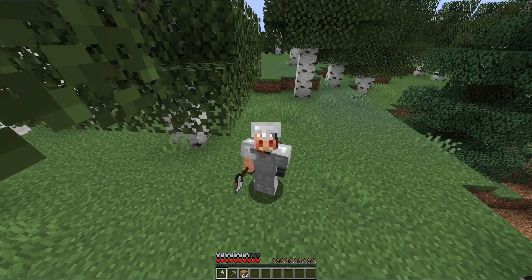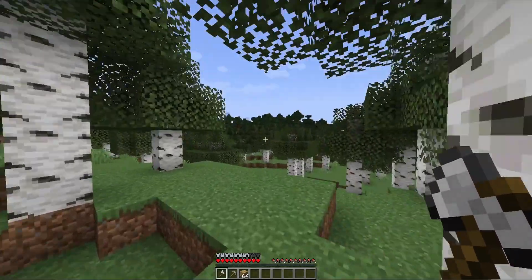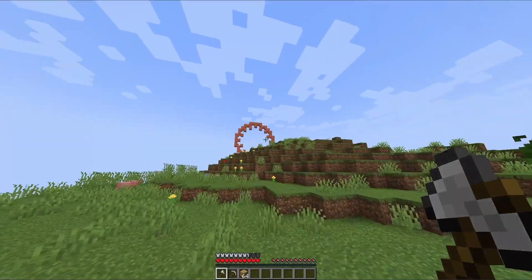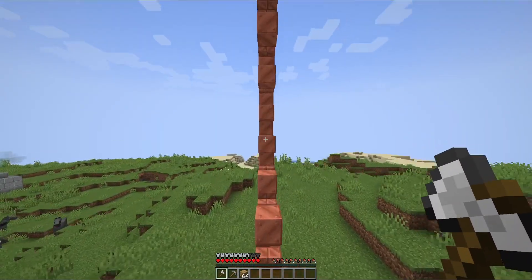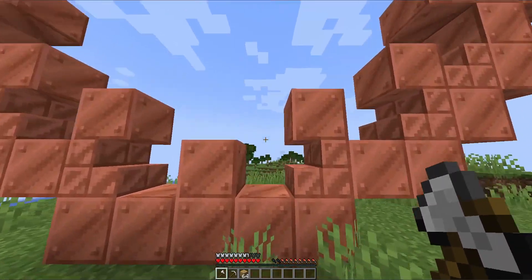Once you've progressed a bit in your world, you will want to start looking for some new structures. There are four structures. The first are the cogs that you can find lying around in your world — they're nothing special, but they are a good source of copper. The next structure, which somehow seems to be linked to the generation of the cogs, is the bunker. This is the home of the keepers.